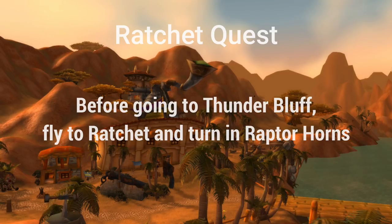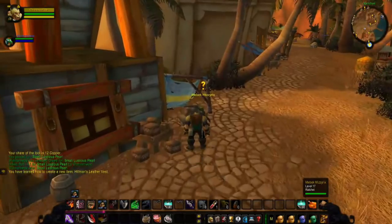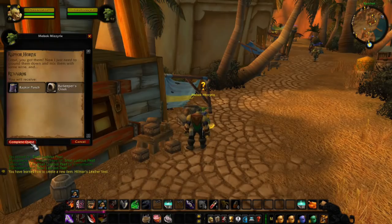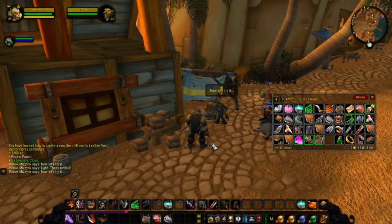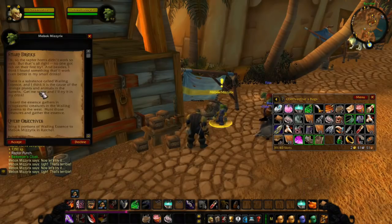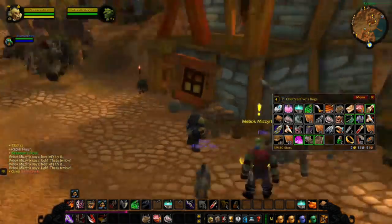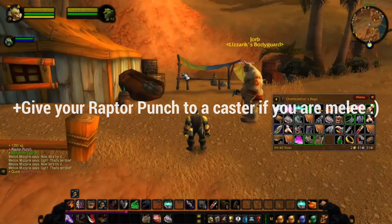Make sure that you turn in the quests in Ratchet before going to Thunder Bluff. Turn in the Raptor Horns so that you can get the next quest, Smart Drinks. Come back here and turn it into Meebok Mizzyrix — they'll give you the Raptor Punch and the Barkeep's Cloak. Since I'm a Rogue, I don't really want that Raptor Punch, so be a nice guy and give it to a caster or your healer. It is tradable, so you can either sell it or give it to your buddy.